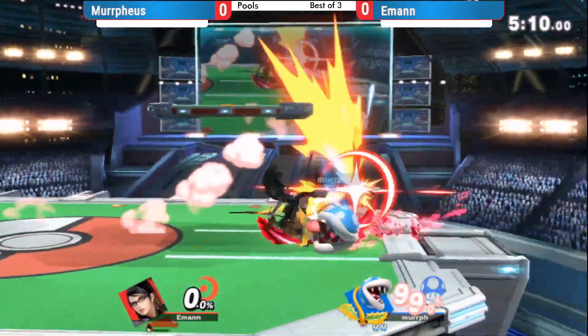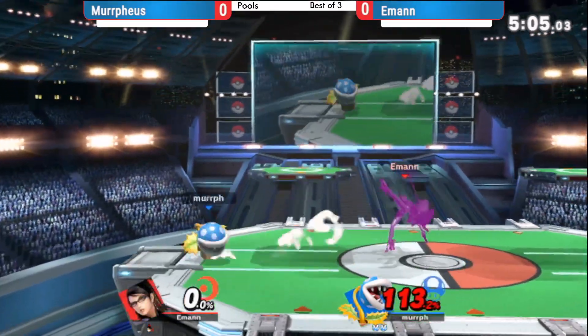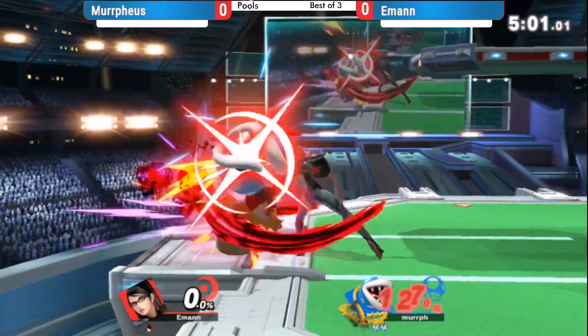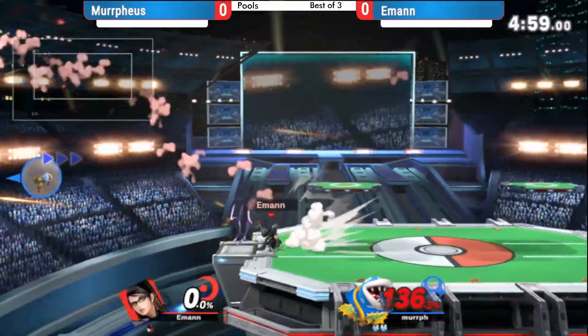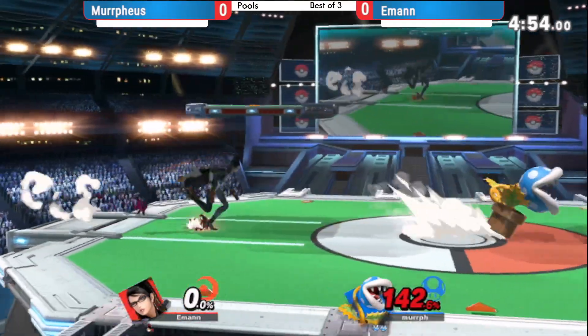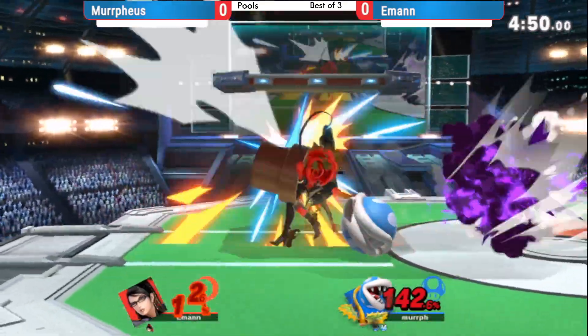That's an option — the Batooey into the down B to catch him hovering a little too much out by the ledge. E-man answering right back. Now it's the Bayonetta conundrum — how do you take this stock before things get away from you? Rapid jab doesn't seem too bad. I don't know how heavy Plant is, but Plant is pretty heavy — might not even beat rapid jab kill percent.